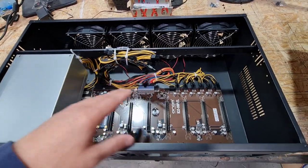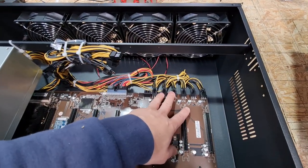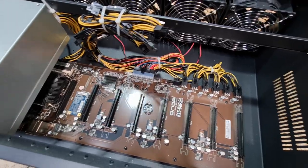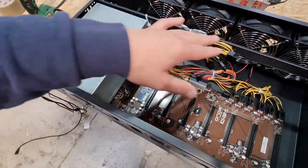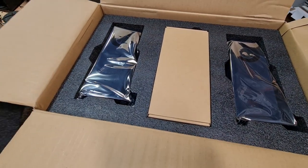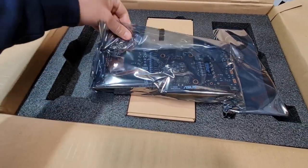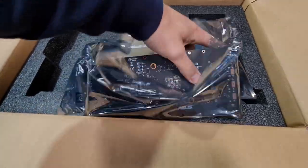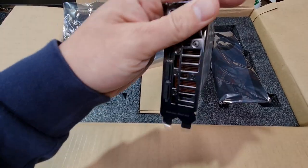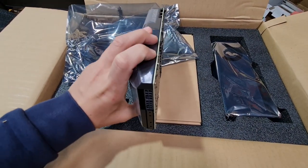There will be a couple of customizations we're going to do on this case to support these graphics cards — I'll show you that later. You can see it has six six-pin connections and a 24-pin connection to power the motherboard, plus an integrated CPU and four high-efficiency cooling fans on the back. These are the bulk-packaged 3070 Asus Turbo blower edition cards — the heat is exhausted from the front, and each card has two eight-pin power connectors.